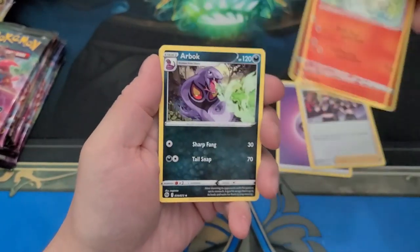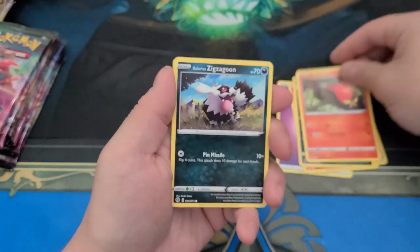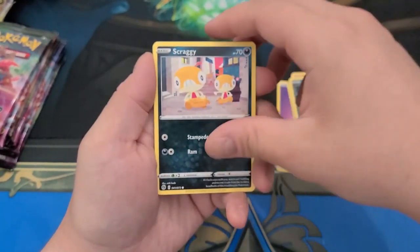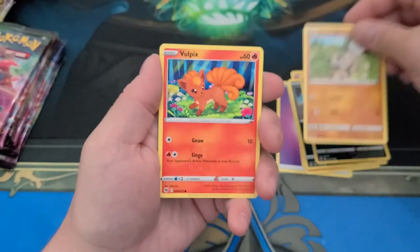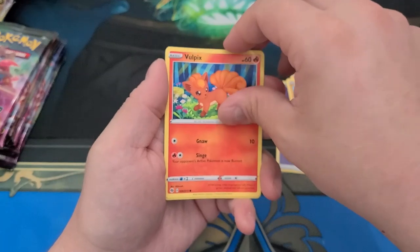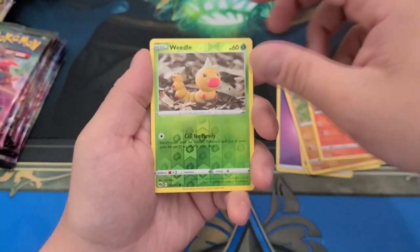Team Yell — what a name. How do they come up with these names? We had Team Rocket, Team Plasma, and the other ones. Team those guys. Team Zubat users — yeah, that's most of them.